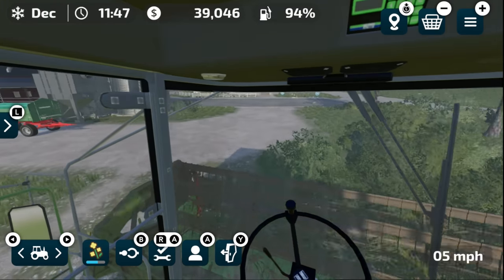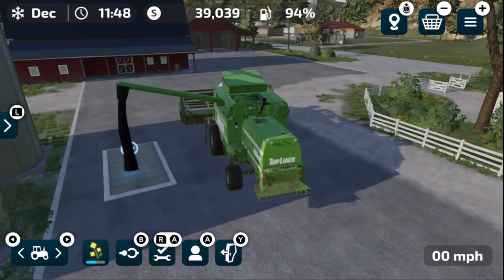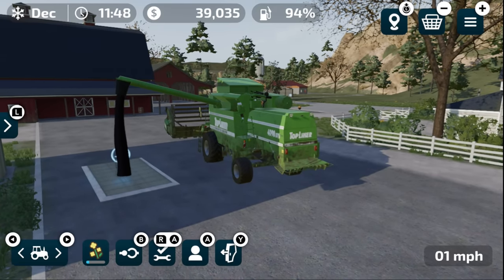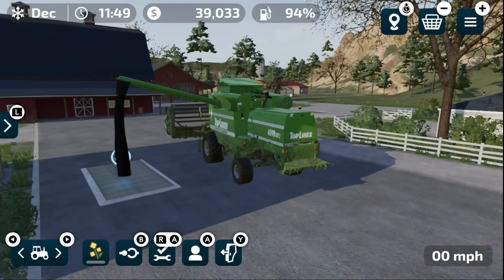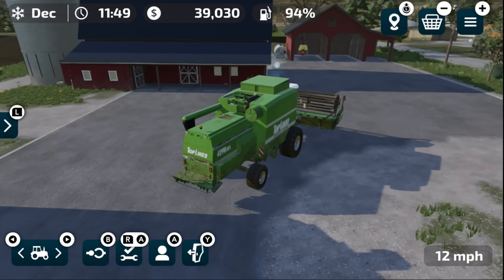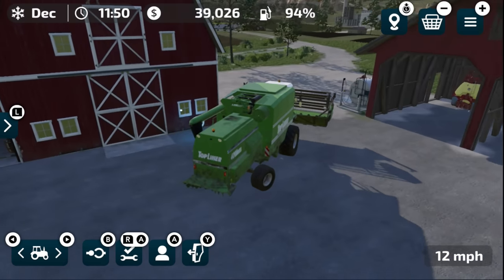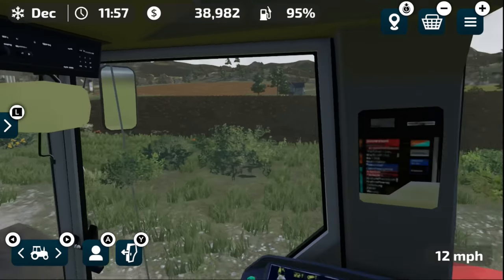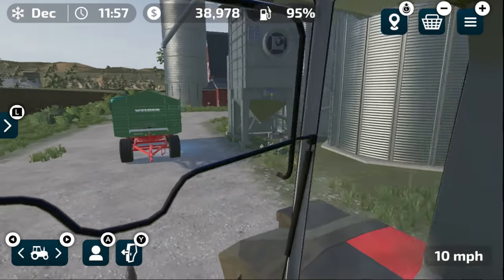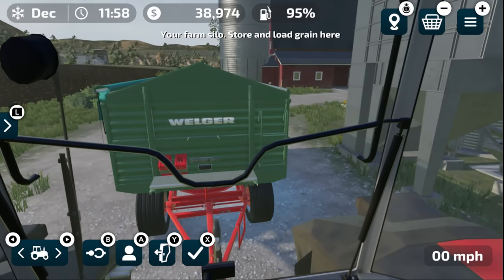That should do it for the harvest. Let's dump what we've got into the silo — another successful harvest. I'd love to get a better harvester; we're looking at over $200,000 for the next level, a Case harvester — I think it's a 7150 — so we'll be stuck with this for a while. We've also already been fertilizing that last field ahead of time. Now it's time to start selling off some crops and making a bit of cash.